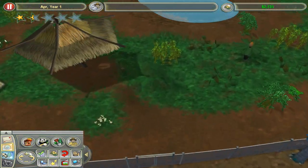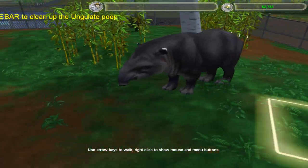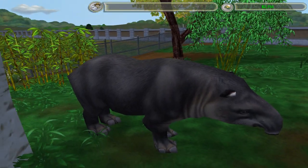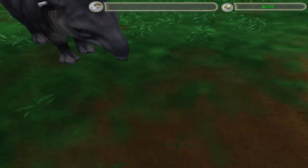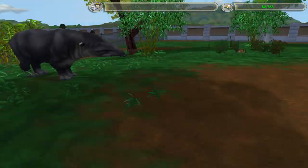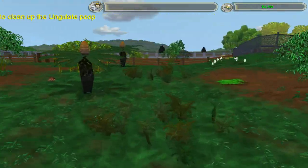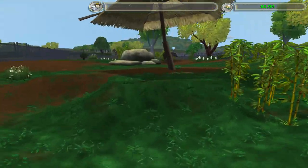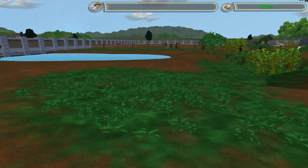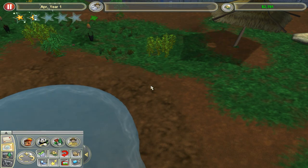Next episode we're going to be learning about the tapir or something else. The tapirs are so cool — one of my favorite animals in the game. Look how it looks — it doesn't even have the horn, it's not a horn, it's like the pig teeth — tusks I think they're called. Yeah, look how cute it is and it's probably not dangerous. So yeah, thank you for watching, see you next episode — bye bye!